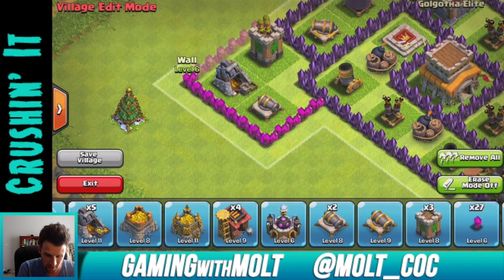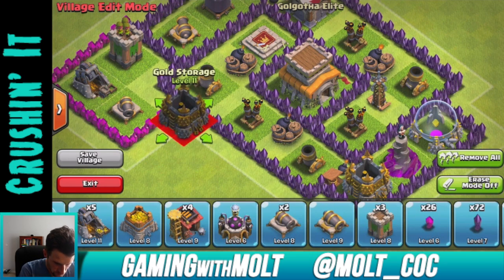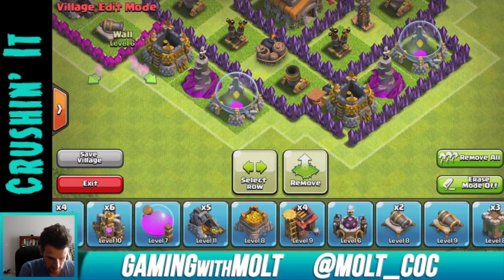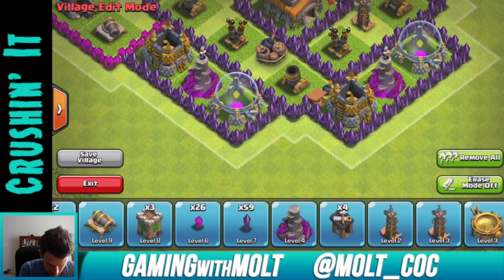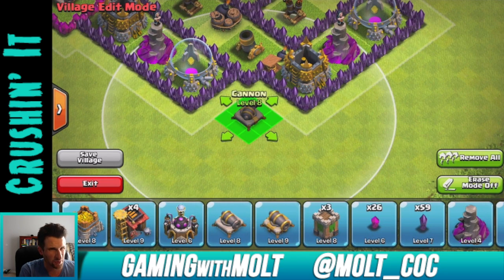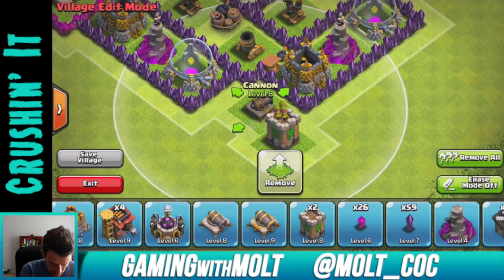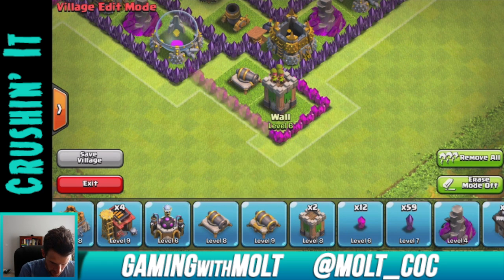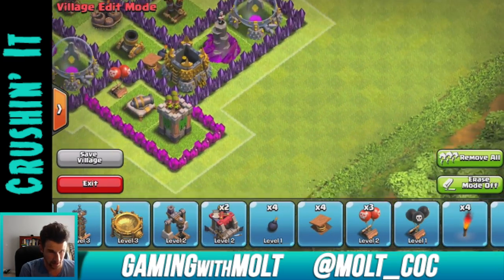One thing I always do — because people are going to have Wall Breakers and depending on the level they're going to break through the wall — you really want your core to have the strongest walls. We're going to bring in another gold storage right here, then another wizard tower right there, then an elixir storage right here. We'll build all the way around with that — there's that glitch again where it fills it in, which is kind of annoying. Now we're going to bring out a cannon and put it just like that, then an archer tower. They need to be touching, so bring the archer tower and cannon right over here, build these guys out all the way. Throw in a little air trap right there.